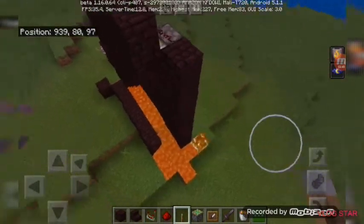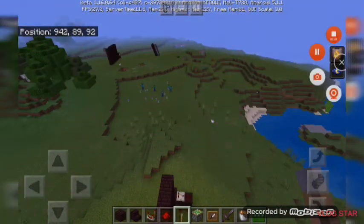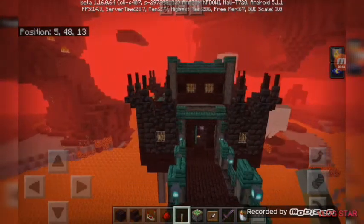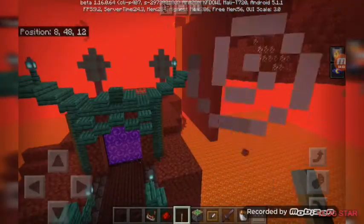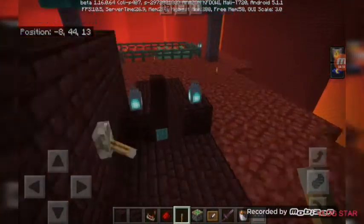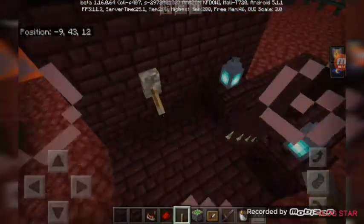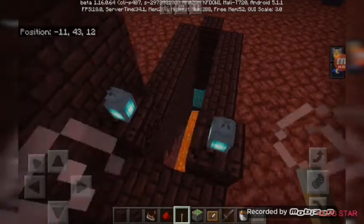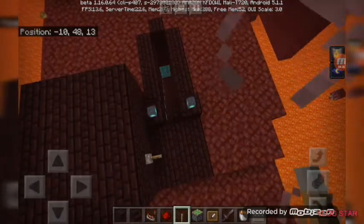Welcome to my nether base. The secret base is not inside — it's behind my customized nether portal. If you come right here, I have the staircase right here, and behind that door is an enchanting room where I enchant myself. I filled it out with lava but it's not completely filled, so I'll do that when I'm finished.